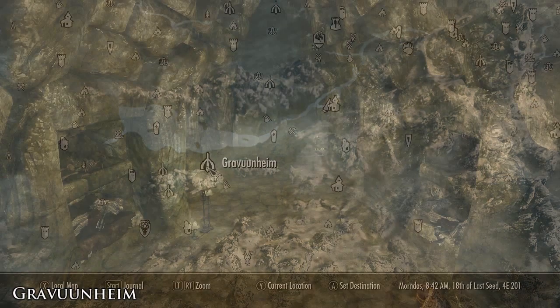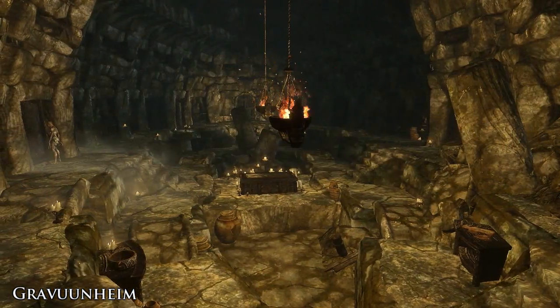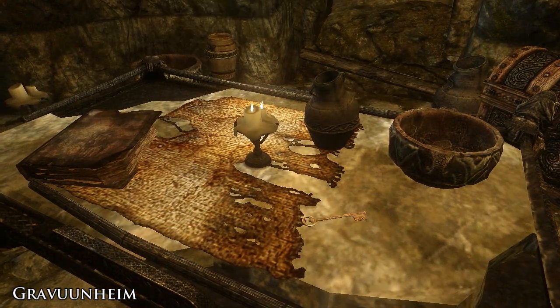The first dungeon is called Gravenheim and it's noticeably smaller than the second. You'll find the dungeon to the southwest of Riverwood. It's simple but very well made, and its main purpose is to provide you with a key to get into the second dungeon called Haneuheim.